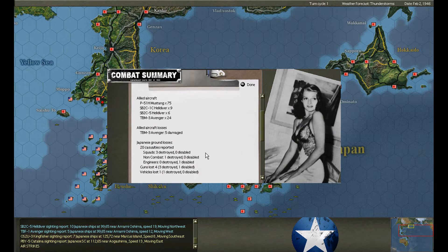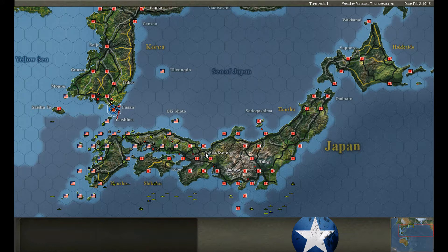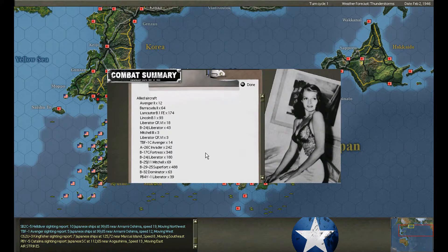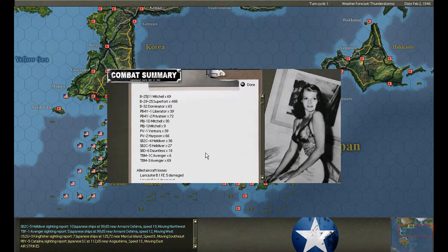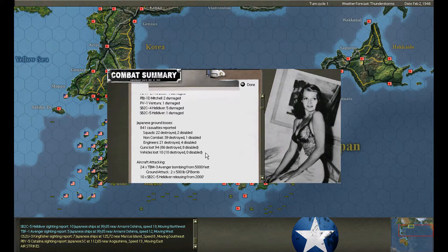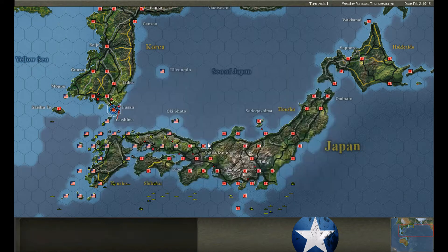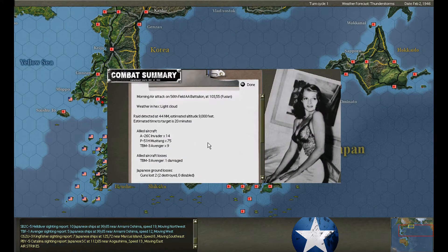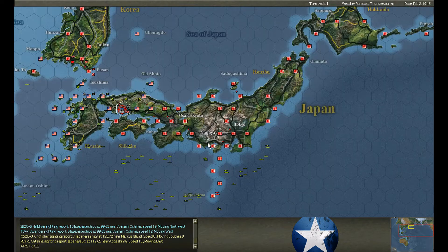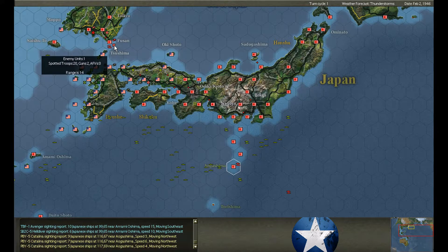We bomb again — the gun company gets hit again. Another big raid, then a massive raid on the 28th with no enemy defenders. Close to a thousand planes in this raid. The 28th is really hit badly. The 56th anti-aircraft battalion is bombed — two guns destroyed. Only two units remain: 20 troops and two guns. That's just a sliver remaining on Fusan.